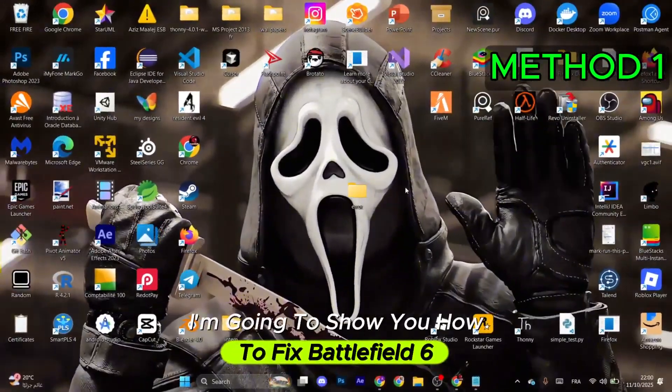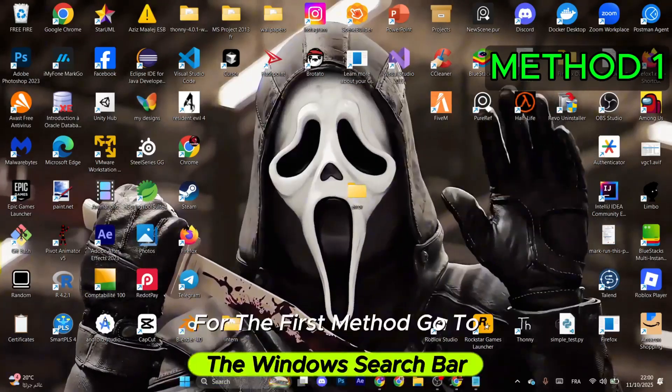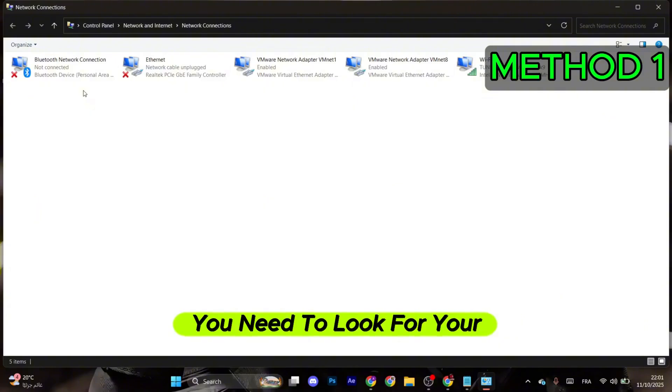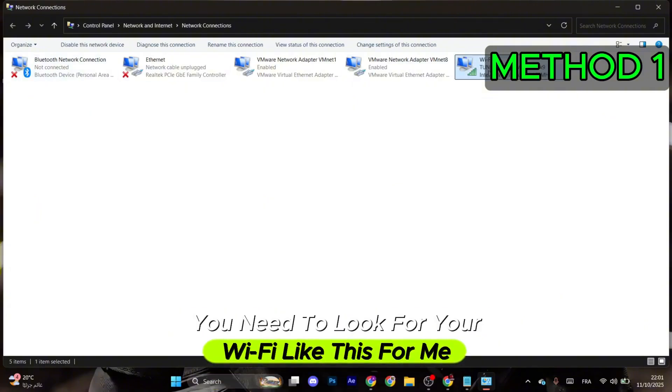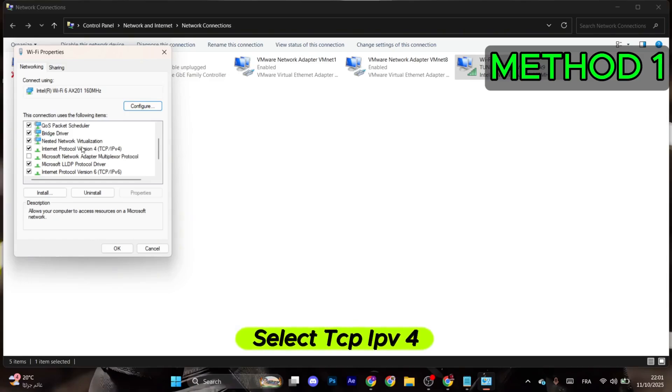I'm going to show you how to fix Battlefield 6 packet loss. Make sure to follow my steps. For the first method, go to the Windows search bar and look for 'View Network Connections.' Then look for your Wi-Fi, right-click on it, and select Properties.